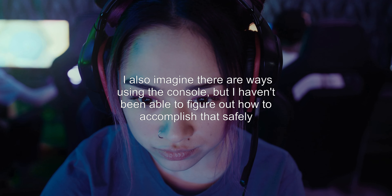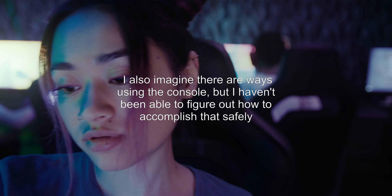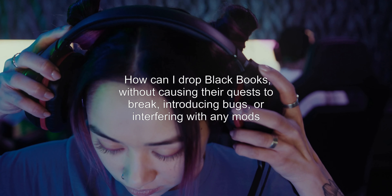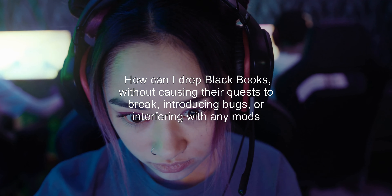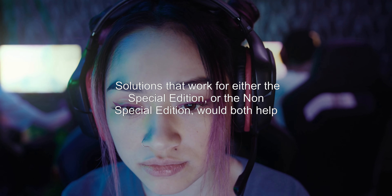I also imagine there are ways using the console, but I haven't been able to figure out how to accomplish that safely. How can I drop Black Books without causing their quests to break, introducing bugs, or interfering with any mods? Solutions that work for either the Special Edition or the non-Special Edition would both help.